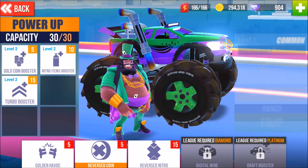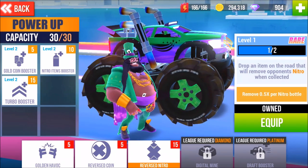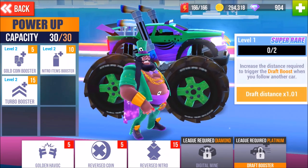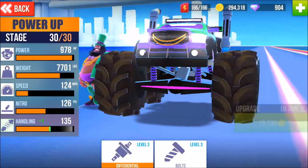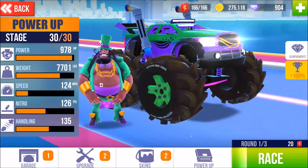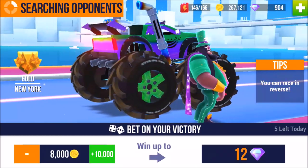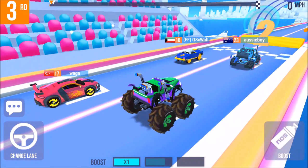Reverse nitro and reverse coin — I don't really use those. Digital mine: drop a mine for a limited time that will explode enemy cars, I would love that. Draft booster, increase — those are nice. Let's upgrade. That will take some time. The monster truck is currently one of my favorites. Let's bet on my victory! I have lots of cash — I can get 12 gems for that.